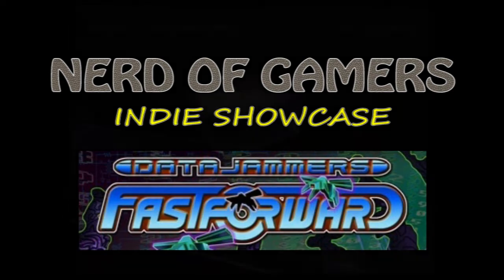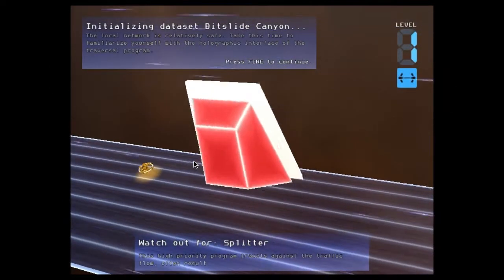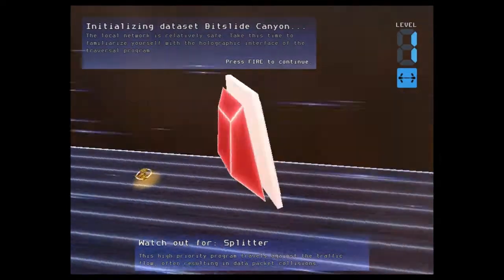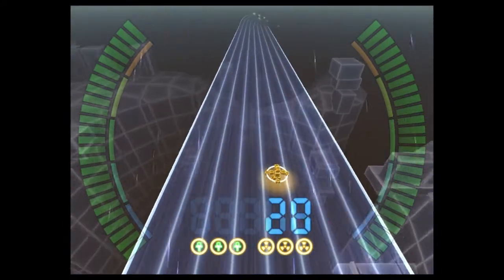Fast Forward is an electronic themed racing game in which you take on the role of a data jammer zipping through the data stream of a computer. As you travel through the world you have to avoid numerous obstacles and attempt to make it to the end of the level in one piece.